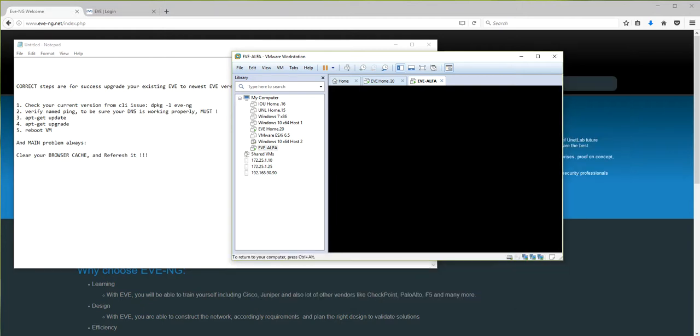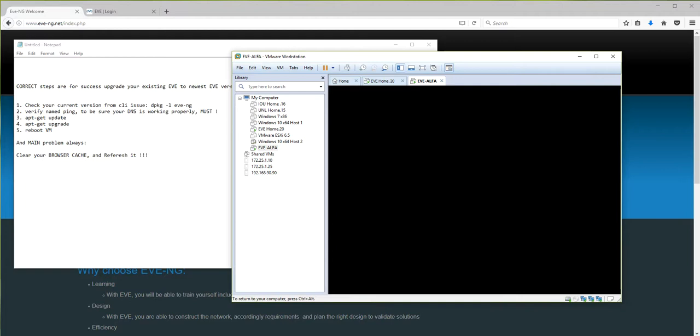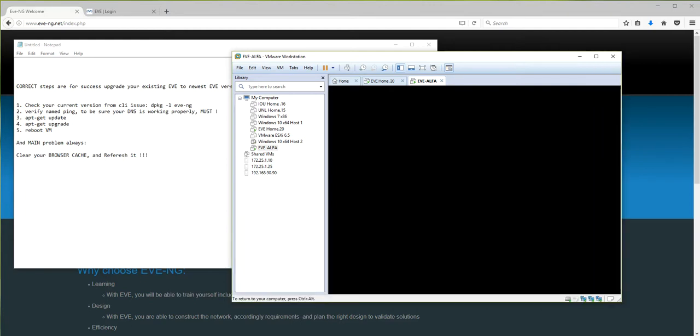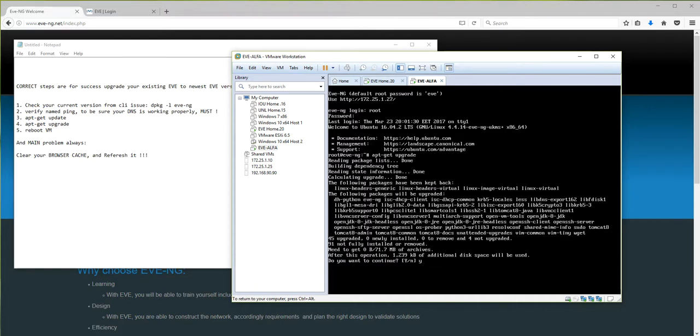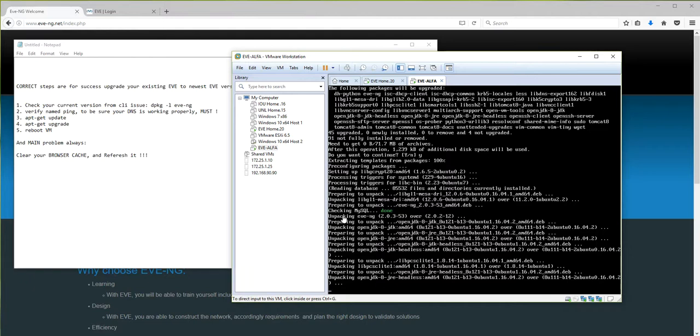We are running the upgrade process again and you will see that next time it will be a success. This will only happen on very old EVE versions - if you already have some version like 2.6, this should not appear. Machine is booted, I'm logging in again and running `apt-get upgrade`. Yes - and you can see 'check MySQL' is now green. Done.